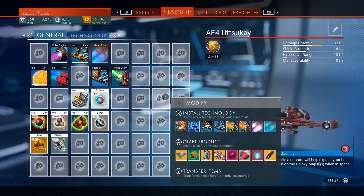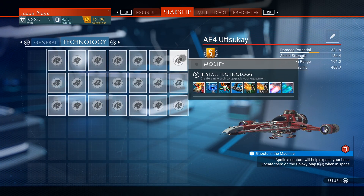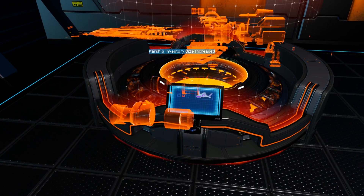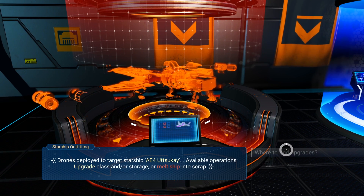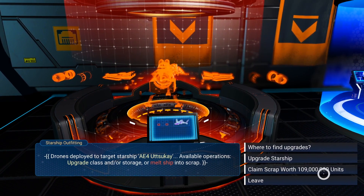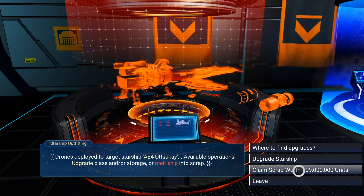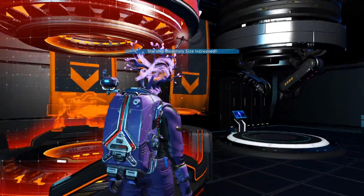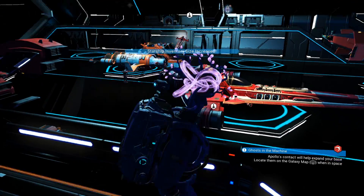We are maxed out completely. Looking at our starship — you can have 21 in your technology and 48 in your general slots. Let's see how much it's worth now if we scrapped it. We were at 4.7 million before, and now we're at 109 million units. Holy cow — 109 million units. We're not going to scrap it though because I love this thing, and we are fully maxed out and good to go.